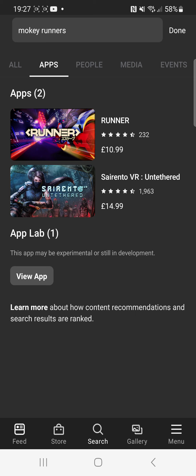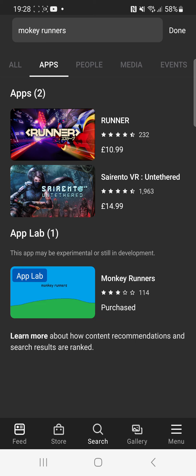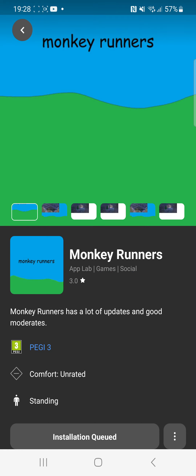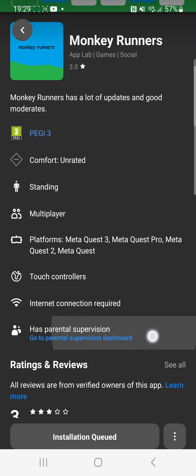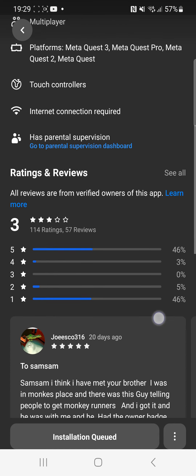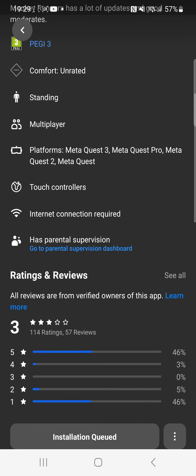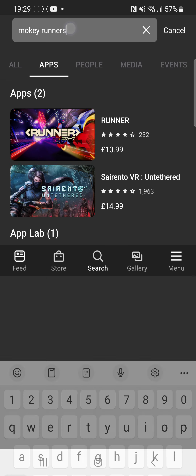The second game is Monkey Runners. This game has a lot of mods. What you need to do is search for Monkey Runners. I already have this game downloaded.